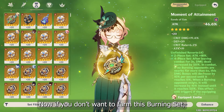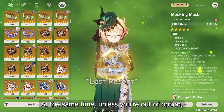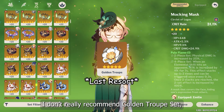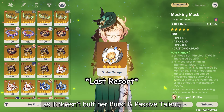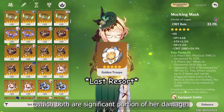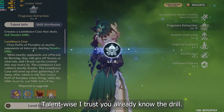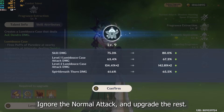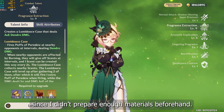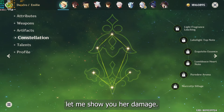If you don't want to find the burning set, your best alternative will be Deepwood Memories. At the same time, unless you're off of Ocean, I don't really recommend the Golden 2-set as it doesn't buff her burst and passive talent, which are both a significant portion of her damage. Talent-wise, ignore the normal attack and upgrade the rest. A shame I couldn't upgrade it more since I didn't prepare enough materials beforehand, but nevertheless, let me show you her damage.